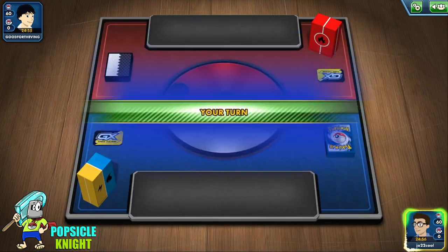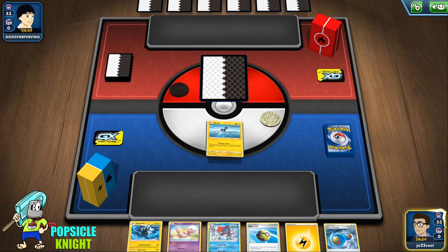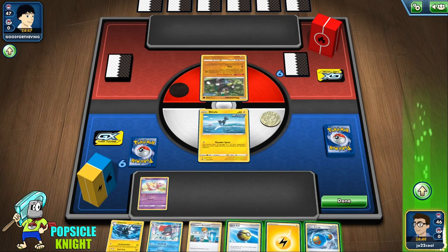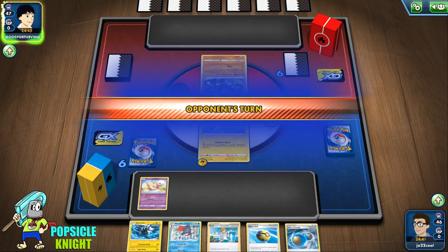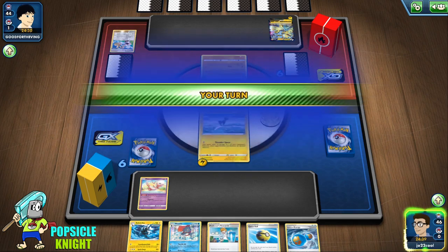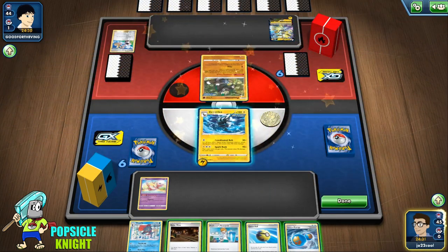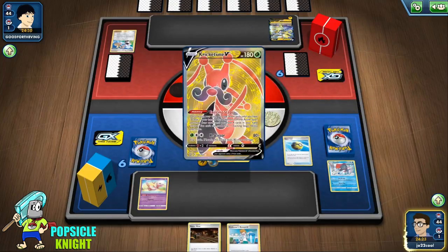Alright, we go first. It looks like for basic we could put Blitzel in the active with Mew on the bench. They are using Passimian so I think it is safe to use that. I'm just going to attach an Energy on Blitzel so we can attack as early as our next turn. We also have a Quick Ball — probably need to set up another Blitzel. Although they are using V and V Max, I think Weavile would be good to set up here.